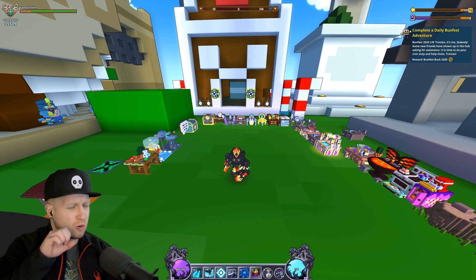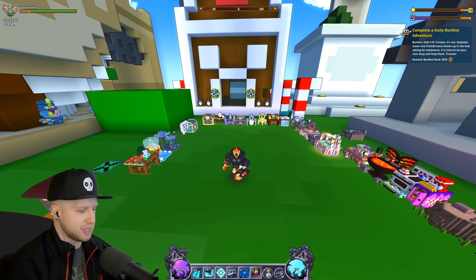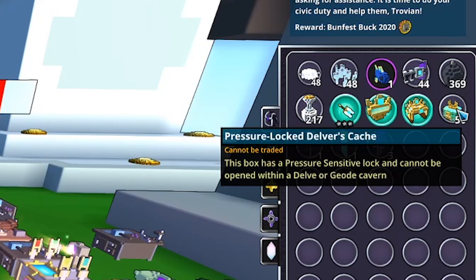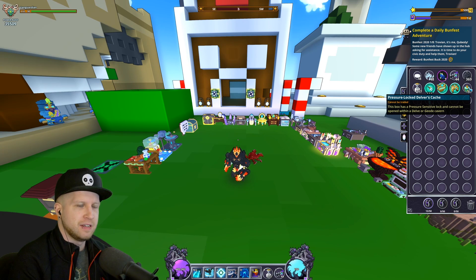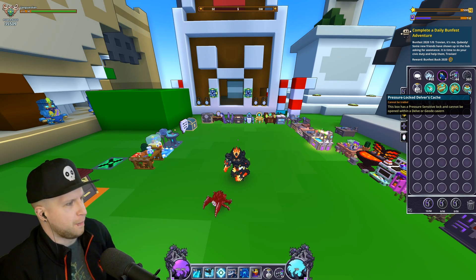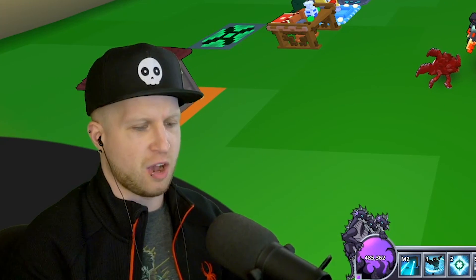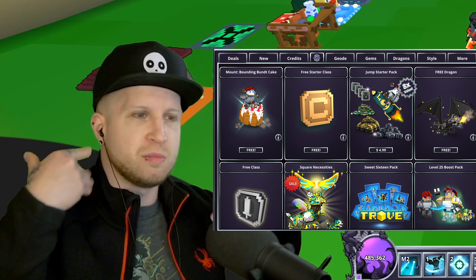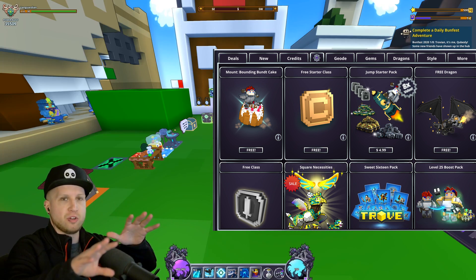What's up sushi squad, we're back with some more Trove and today we're going to be taking a look at what are these called — Pressure Locked Delvers Cache. If you are new to Trove, you can use the sign-up link in the description, and anything you buy out of the store will have a percentage of that sale go towards me.